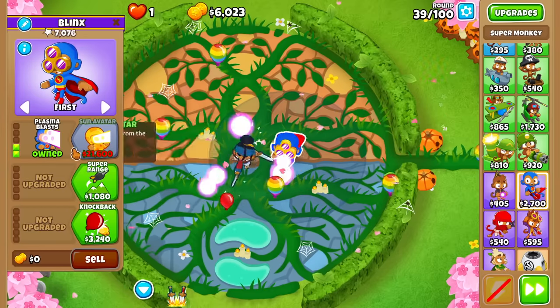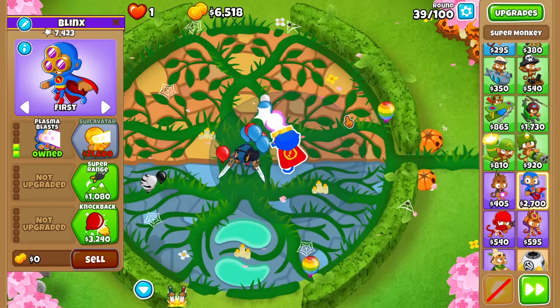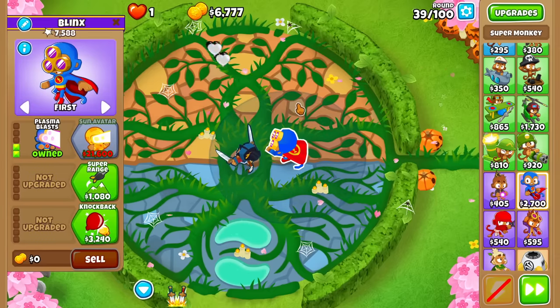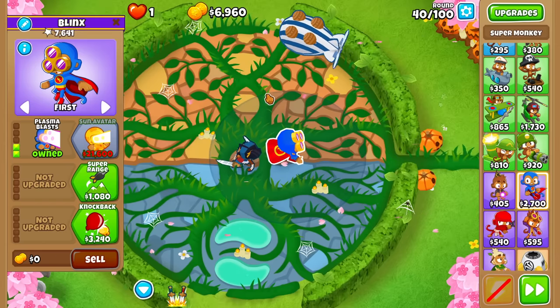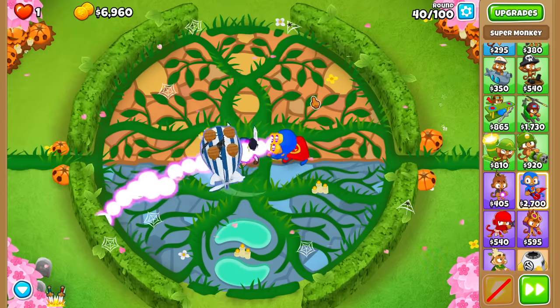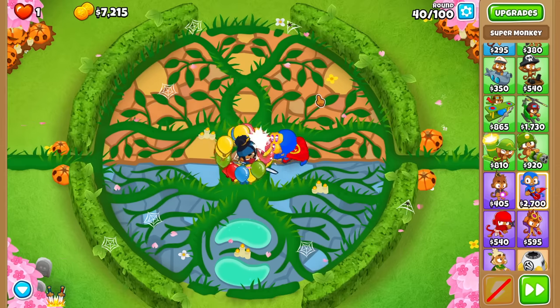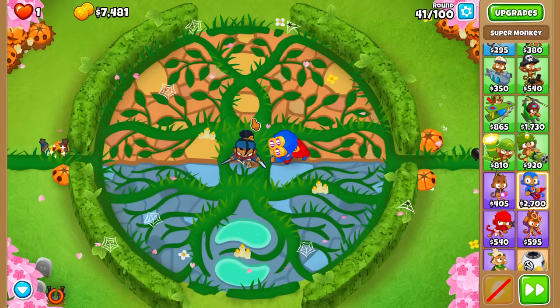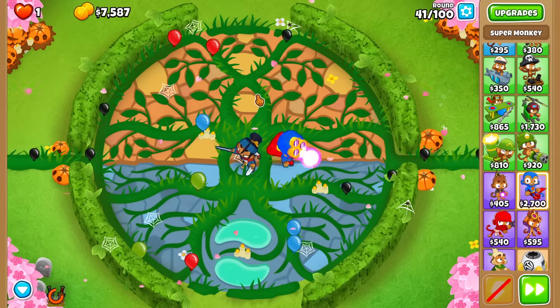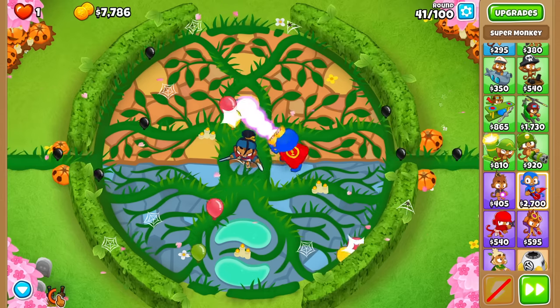If I know I'm going Plasma Blast, what's the best cross path to go with? Do I want to go Sun Avatar with Super Range and Epic Range, without any camo detection? Maybe — that could be a real possibility. How are we doing against these bloons? Plasma Blast — good enough? Yeah! Hopefully I didn't screw things up by wasting that.